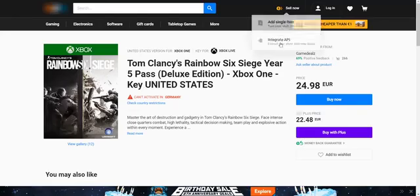What you're seeing on your screen is the secret marketplace that we uncover inside the MoneyCraft training. What you're seeing is a very popular game called Tom Clancy's Rainbow Six, and as you can see it sells for 25 euros on this platform. Our goal is to find this particular game for cheaper.